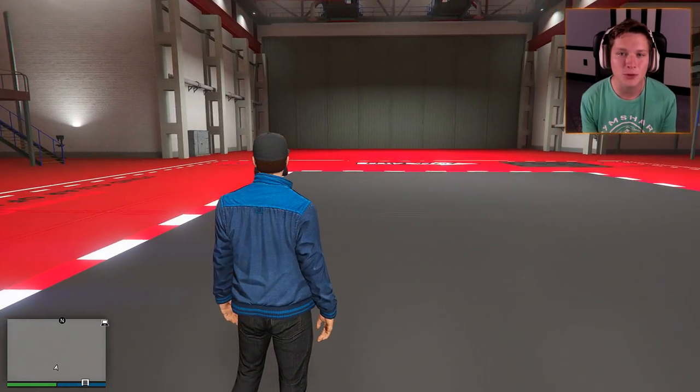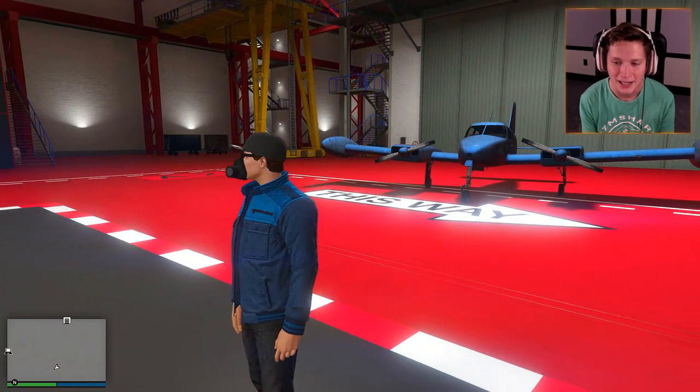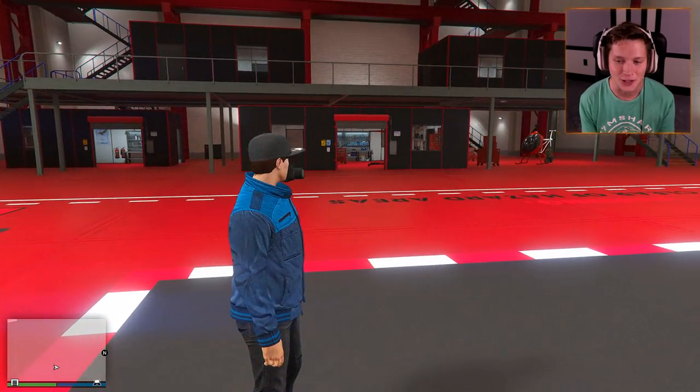What's up guys, welcome back to another episode of The Smuggler's Run. This is episode 2. If you guys missed the first one, make sure to go check it out — it was insane. We bought this ridiculous hangar, customized it, got everything set up, and now we're ready to start our journey.